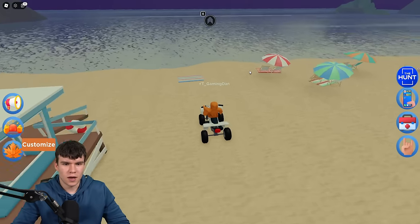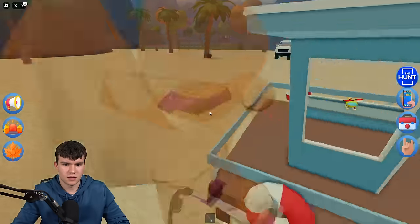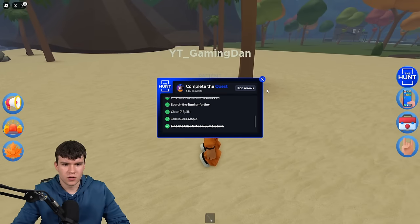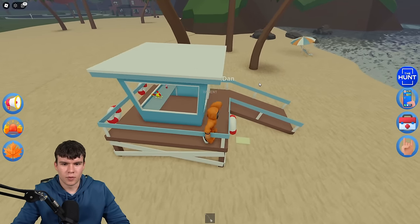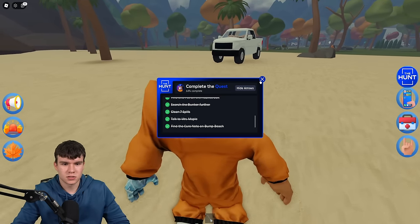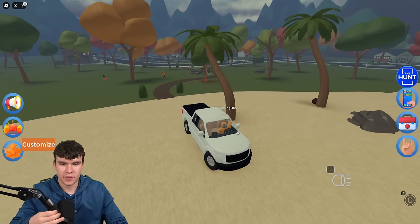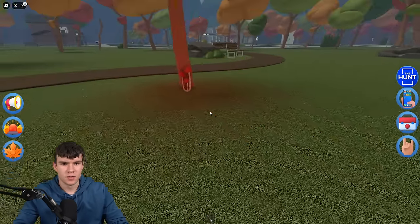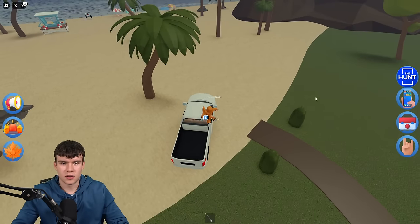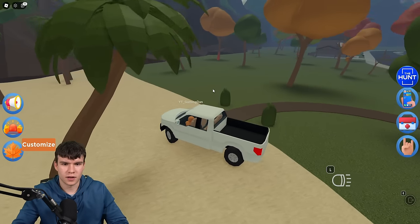There's a cure on this beach. We found the cure note on Bump Beach. We're only 64% of the way done. I literally just saw something by this tree over here — some mushrooms. We need to collect four mushrooms, four coconuts, and some oil. Let's go ahead and find the rest of this stuff right now.